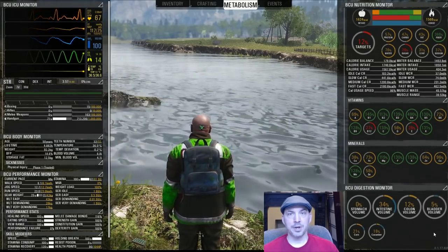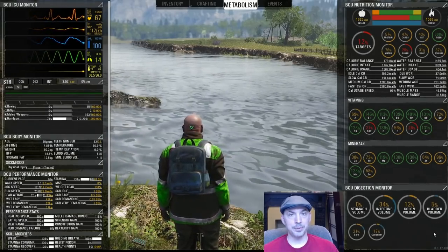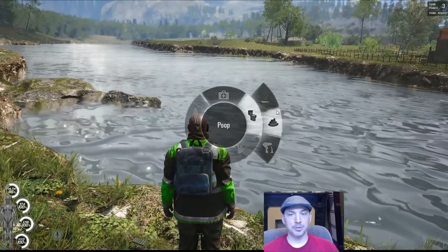Your colon and bladder volume will tell you how soon it is until you have to pee or poo, and if you need to do those, just hold tab and go to the toilet icon.